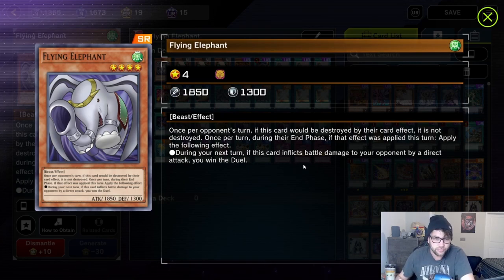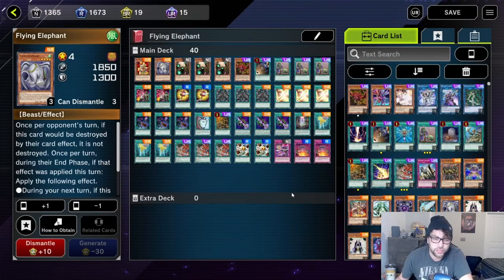So basically, for me to get this card to work — to get that win duel — I have to have my opponent try to destroy my Flying Elephant, end his turn, and then be able to attack directly my next turn for it to work. Which is very difficult, but I've figured out a deck and a strategy to do it.